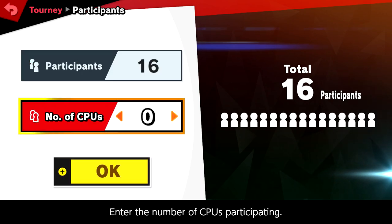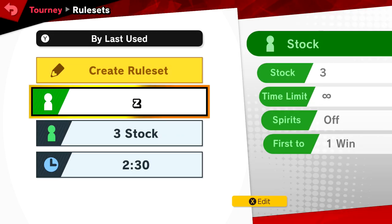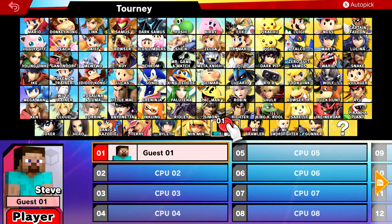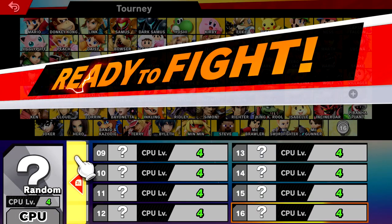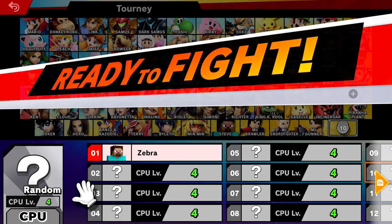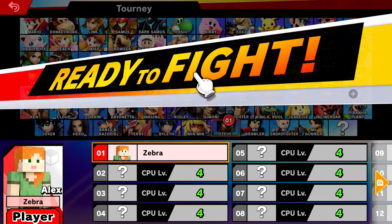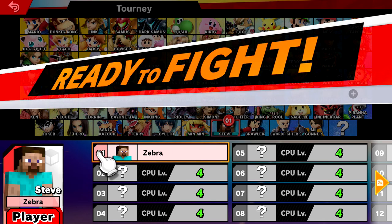I can do a tournament with 15 CPUs — I need to be one of the players. We'll play as Minecraft Steve, but actually let's try Alex. Alex is an alternate skin to Steve where they have thinner arms instead of the thicker arms. Alex was added after Steve so you could have the choice of a character with thinner arms, which I actually prefer. I think the Alex model looks cooler, or at least looks better with most of the skins I like.